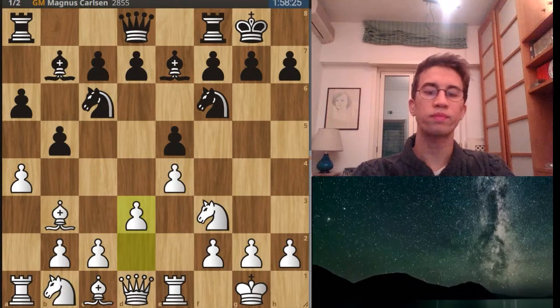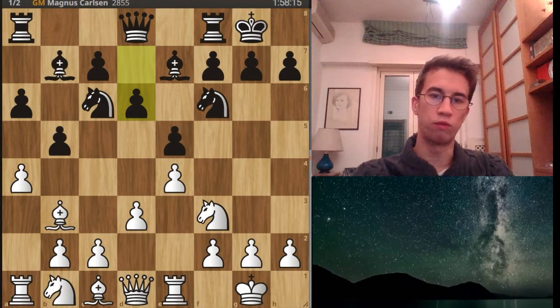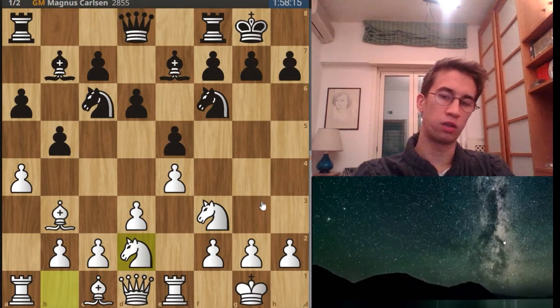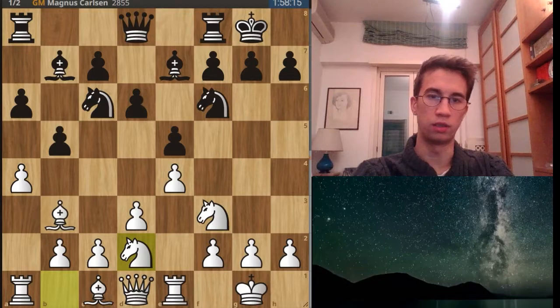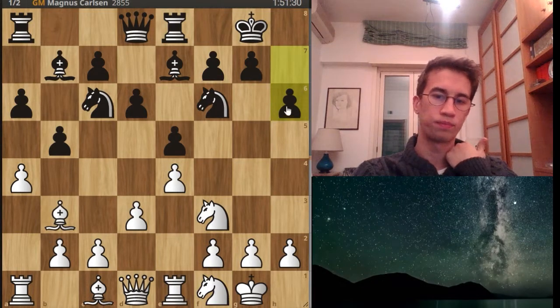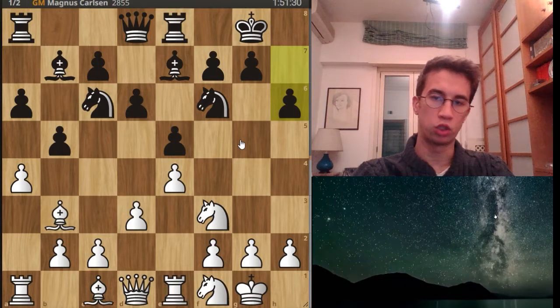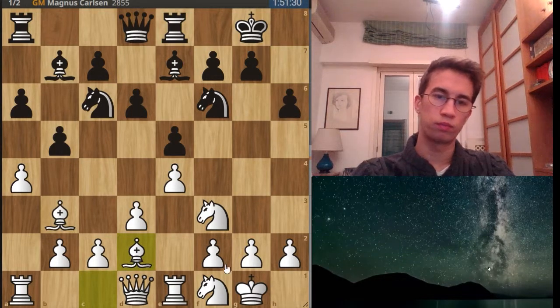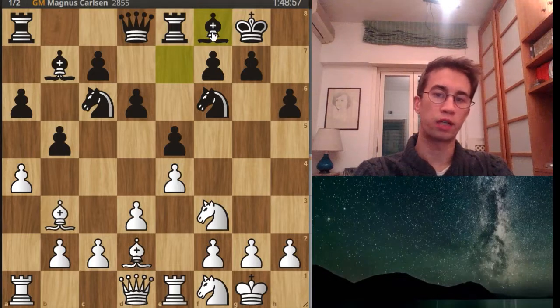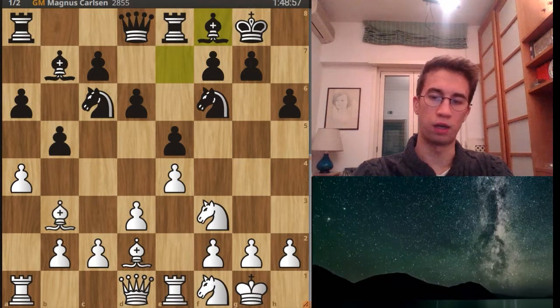D3 by Nepo, d6 — a typical move. And now knight d2. You can jump with the knight on f1 and then on g3; this is a typical idea. Rook e8, knight f1. And now h6 by Carlsen to prevent bishop g5 or a move like knight g5 in the future. Bd2, controlling the square and cutting off the knight. And now bishop e8 — typical move. Carlsen retreats the bishop to defend the g7 point and leaves the rook free on the e-file for the future.